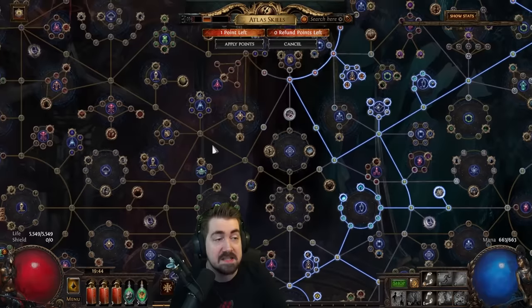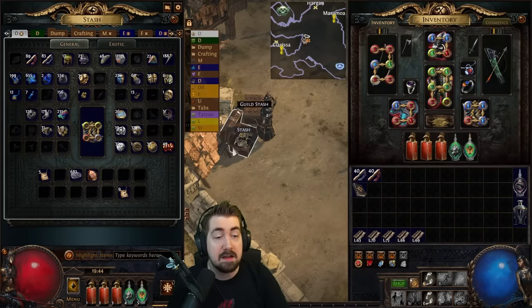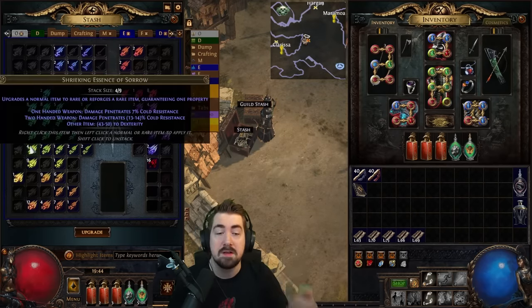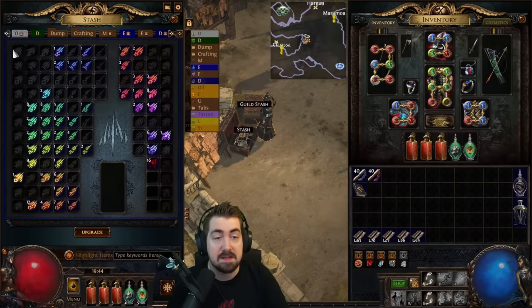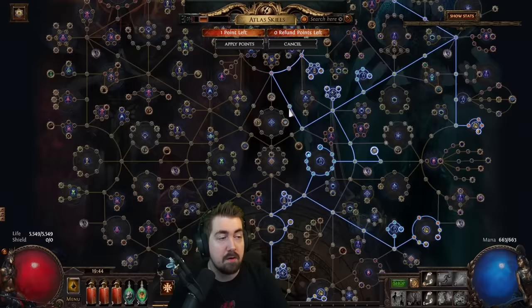It costs 2 chaos and you get a bunch of essences in your map every time, they're doubling, and your essence tab just fills up. Later when you have more points I like combining that with Harvest — you just swap stacks of nine deafening essences around to whatever you need, like Loathing, Greed, Zeal, Dread, whatever. That's generally how I do that.